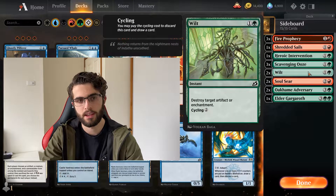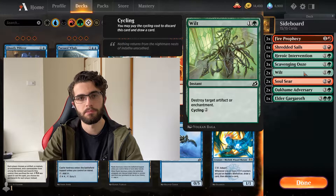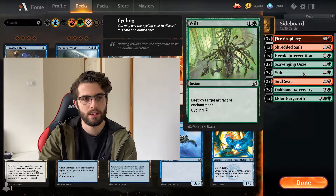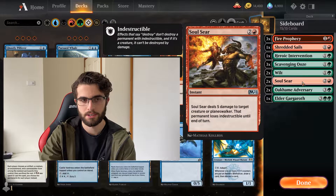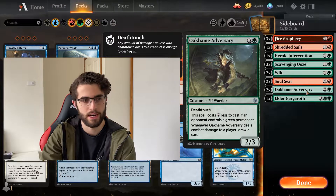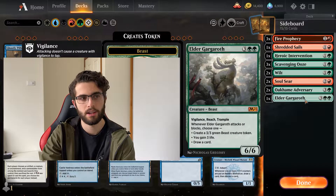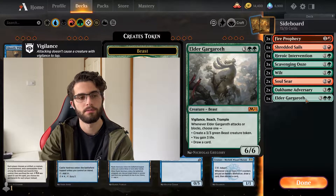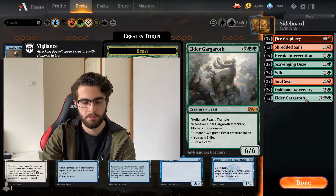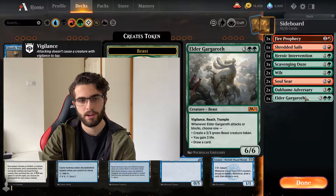Scavenging Ooze for graveyard hate. Wilt — another cycler that can trigger your draws, but also destroys target artifacts and enchantments. So if Cat-Oven or Junk Food decks are still an issue, that's relevant. Soul Sear — 3 mana, deal 5 to a creature or planeswalker, solid removal. Adversary — good against Green Stomp, a 2-mana 2/3 deathtouch that can also draw you a card if it deals damage, so it triggers draw synergies. And Elder Gargaroth — great sideboard card against Mono Red. They don't have anything big enough to kill it, so it can block all day, draw your cards, gain life, or create 3/3 beasts.